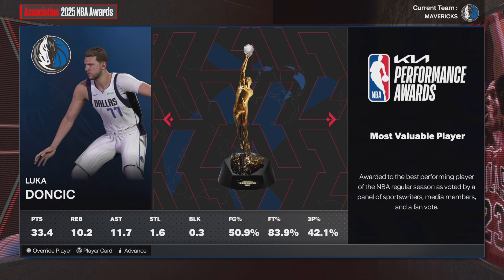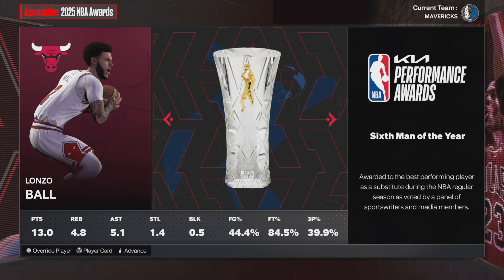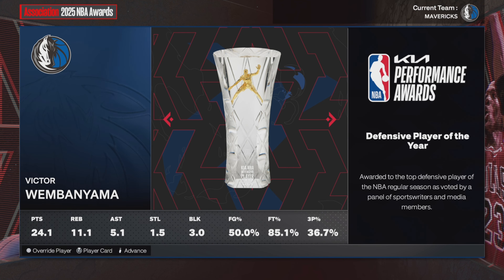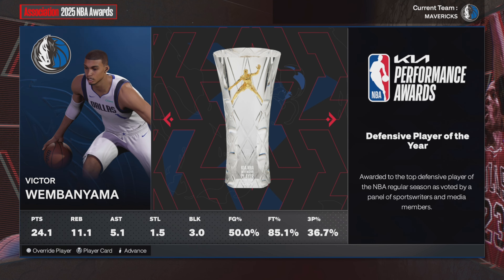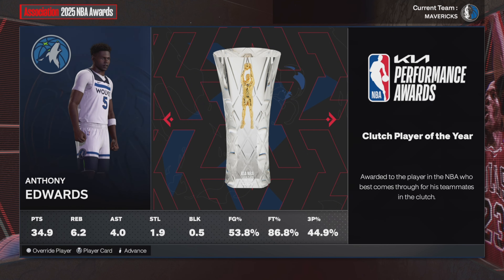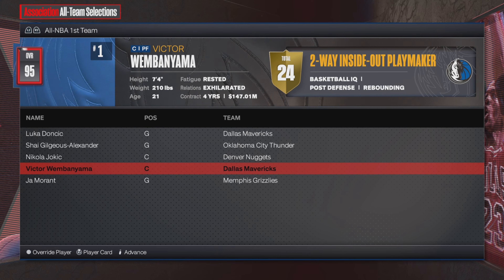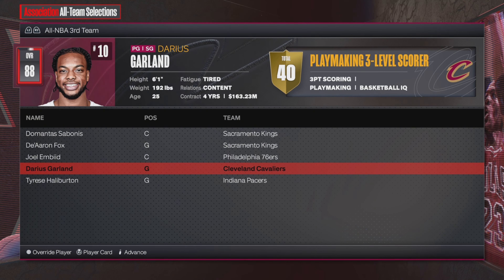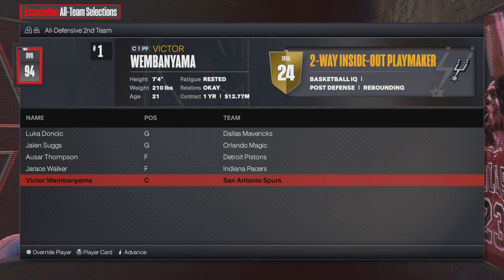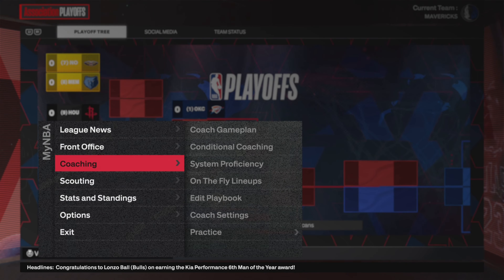In year number two, Luka Doncic wins yet another MVP — 33-10 and 12 this season. Ron Holland is your Rookie of the Year with the Jazz. Lonzo Ball is sixth man with the Bulls — hopefully he's able to play in real life, saw that video of him dunking the other day. Victor Wembanyama wins Defensive Player of the Year with the Dallas Mavericks, and he's your Most Improved Player too. Edwards is your Clutch Player of the Year, averaging 35 a game.